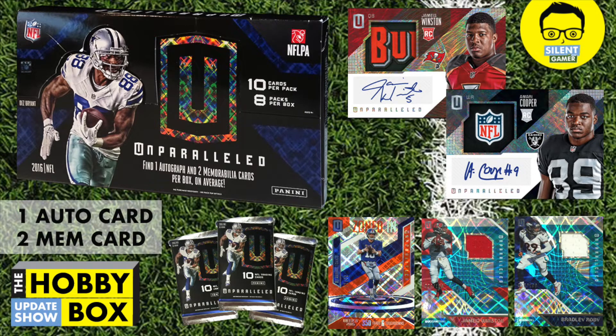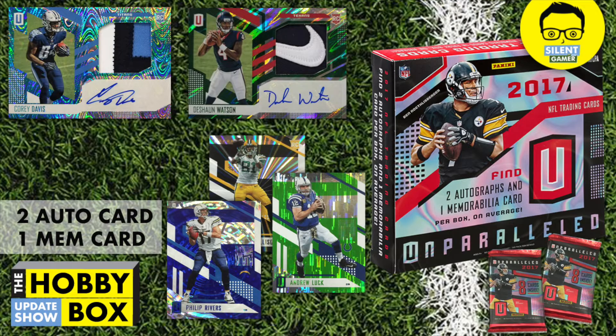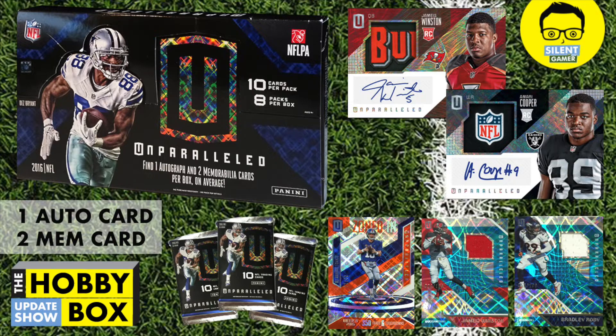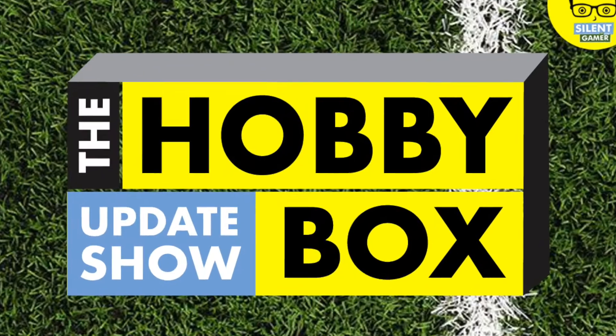Now here's the part of the show where we review retro packs for those of you who love opening older boxes. We've reviewed prices from places like Steel City, Dave Adams, and Blowout Cards. The 2016 Unparalleled box can be found on Blowout Cards for $77.99 — that one includes one auto and two memorabilia cards. Here's a highlight of what those cards look like.